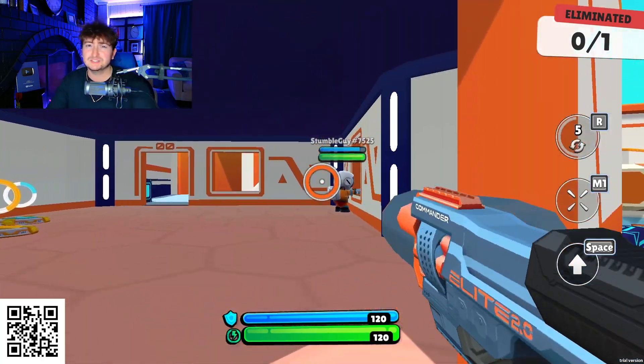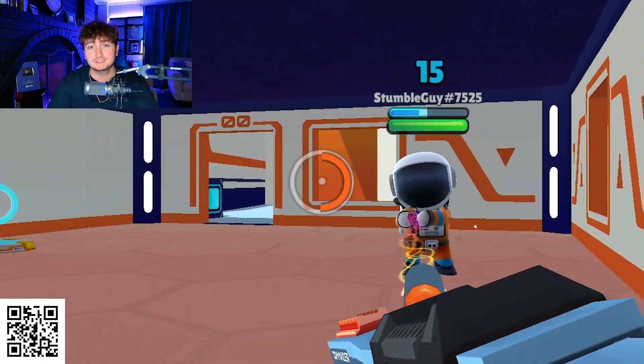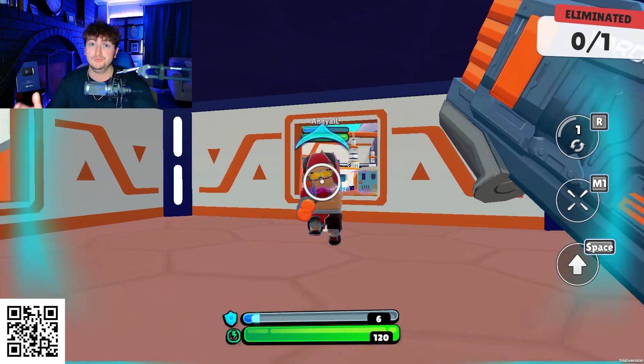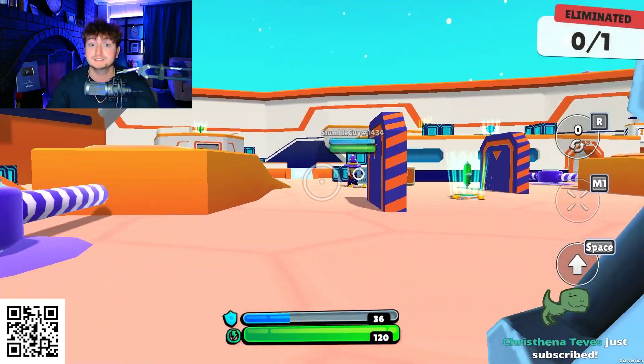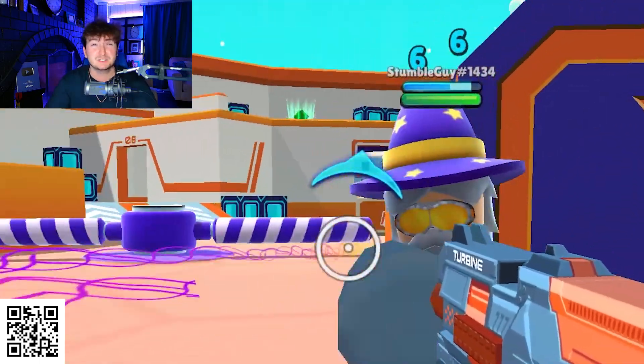As you guys can see, each of these blasters gives out different damage. The Commander does 15 damage per dart. The Warden does 13, but there are two darts per shot, so if you hit both that's 26, which is a lot. The Turbine, with its very fast fire rate, gives 6 damage per dart.